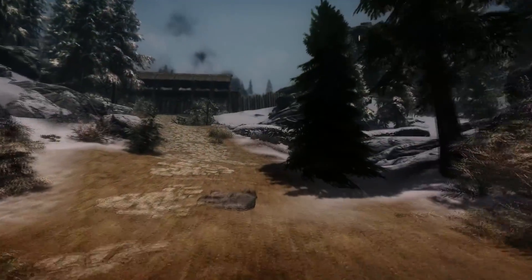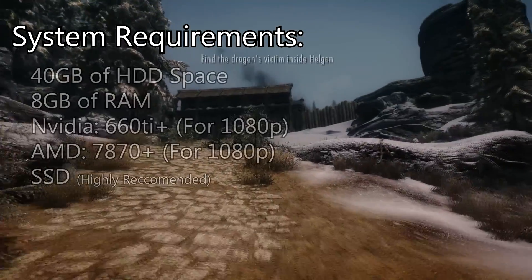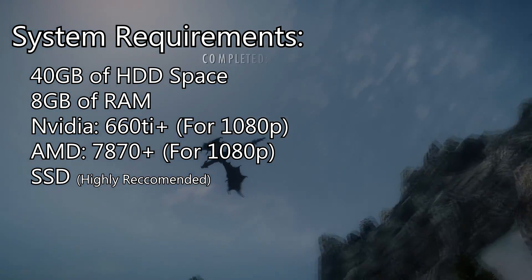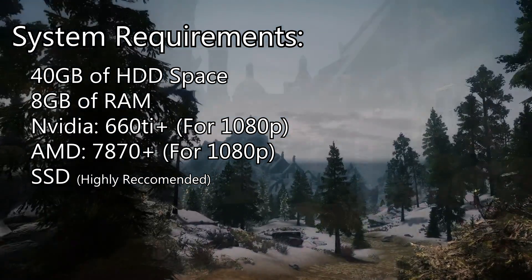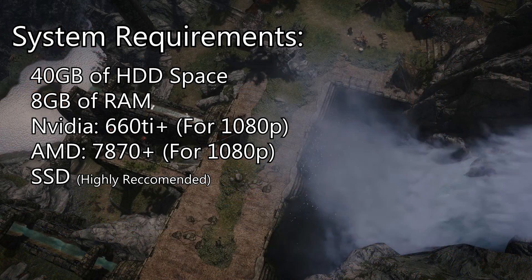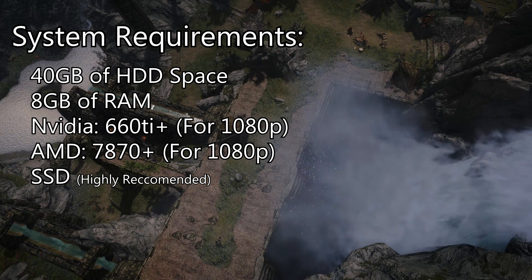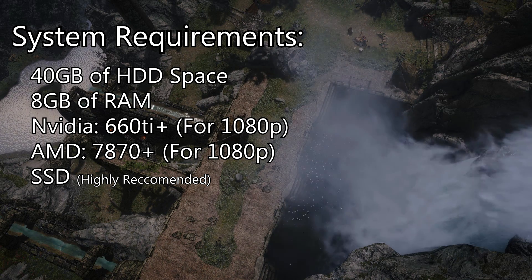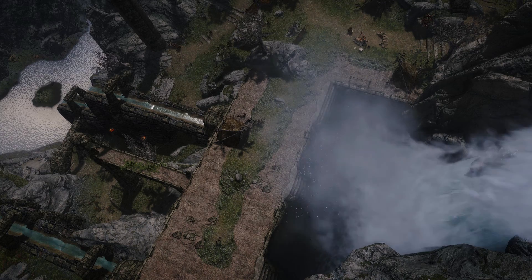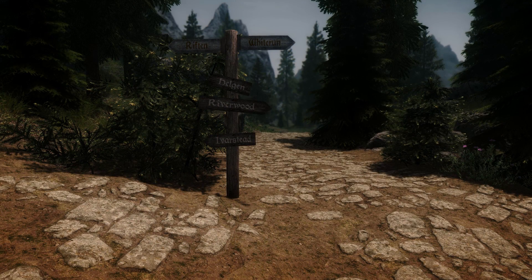You also need around 40 gigabytes of free hard drive space. CPU doesn't matter so much, but you will need at least 8 gigabytes of RAM — you might get by on 4 or 6, but 8 is strongly recommended. For the GPU, I'd recommend an Nvidia 660 Ti or higher, or a 7870 or higher. If you have an SSD, try to put Skyrim on it, as loading times will get long — on my SSD they're between 12 and 15 seconds.